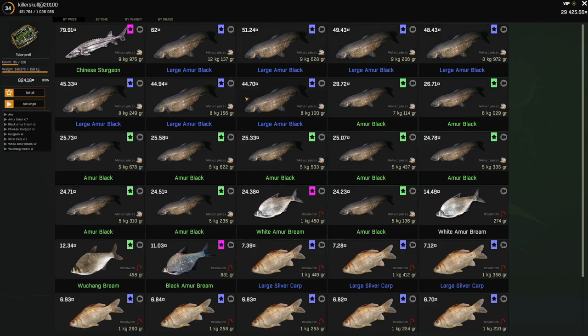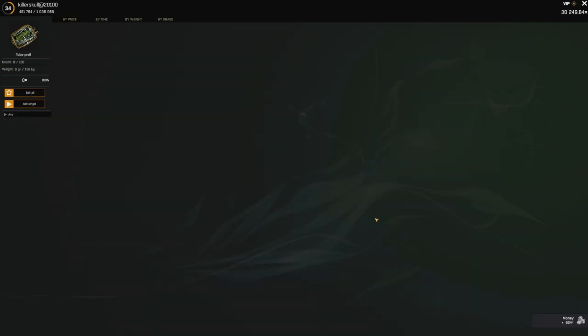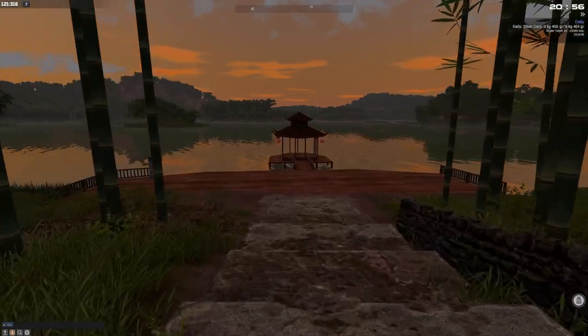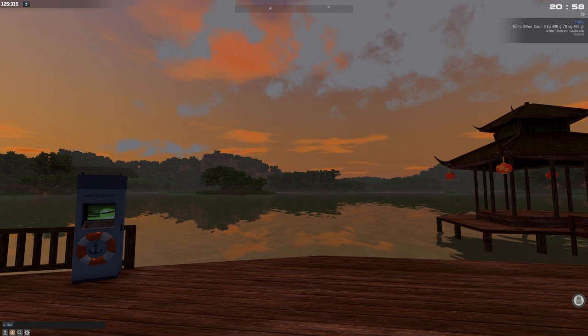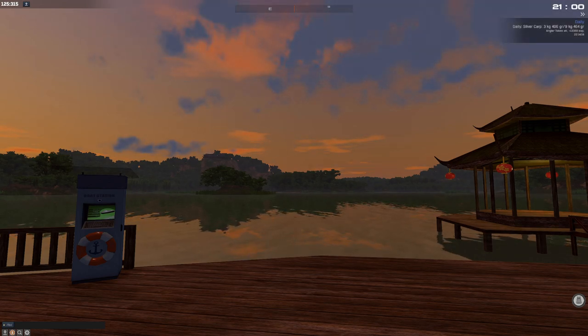It is a good amour black spot with a sprinkle of sturgeon possibly, but honestly silver carps are the best catch there — you can catch so many of them, along with different types like wuchang bream, amour bream, white amour, black amour bream, and large gudgeon — pretty sweet. I did not expect to catch all of this. Next episode we'll try to target another fish and find a better spot for sturgeon. If you know any spots, please let me know or join our Discord. Thank you for watching — like, subscribe, comment below, see you next time!